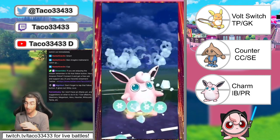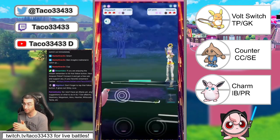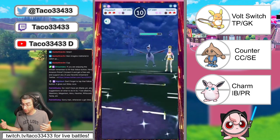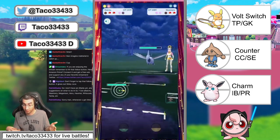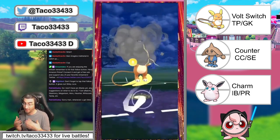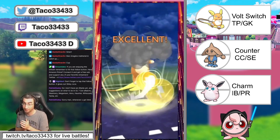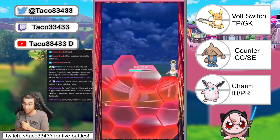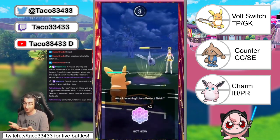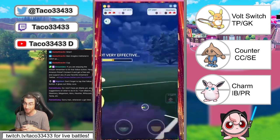I'd really recommend keeping the order: Alolan Raichu in front. You can run Volt Switch with Wild Charge and Grass Knot, or Volt Switch, Thunder Punch, Wild Charge, or Volt Switch, Thunder Punch, Psychic. Right now I'm rolling with Thunder Punch and Grass Knot for the spam ability. The goal of Raichu is to get shields, not to KO — and the job for Hitmontop is to KO the Pokémon in the back with a shield.